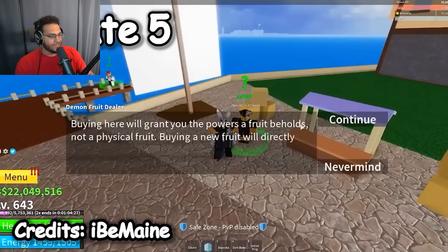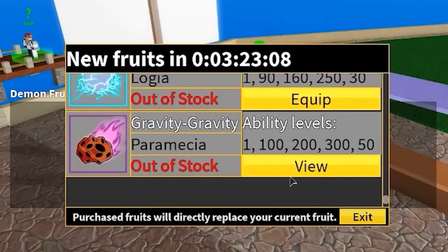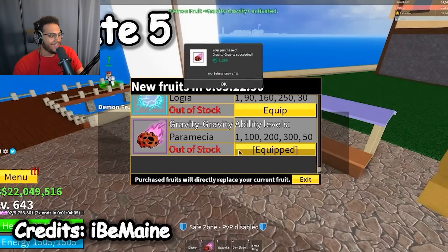Update 5 — he's talking to the Blox Fruits dealer. Gravity came out, so Update 5 was when they got their first mythical fruit, which is very interesting. And it is still 2,300 Robux to this day.